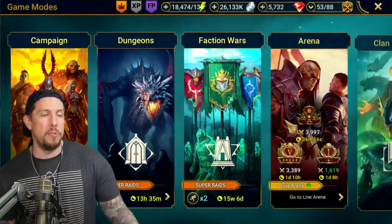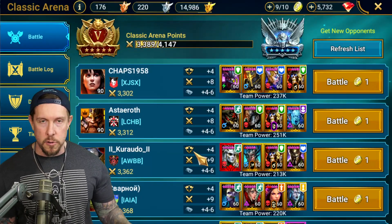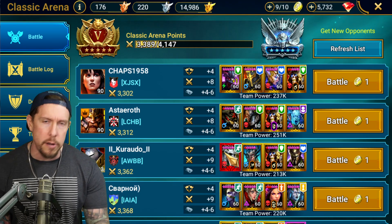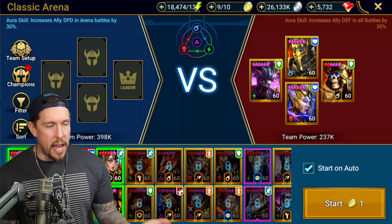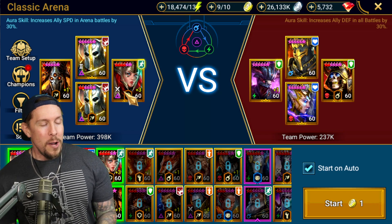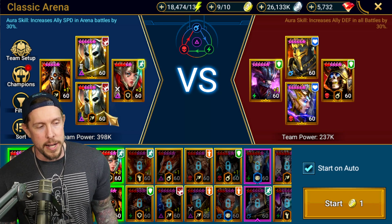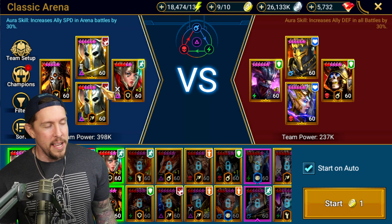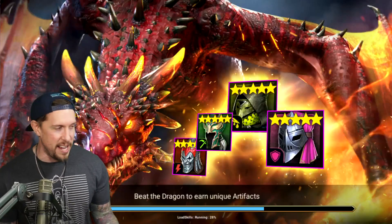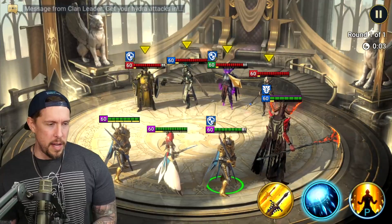Both Hegemons are kind of built as nukers — one is all-out nuke with attack percentage on the boots, and one has a little more accuracy on the banner. I made this fun little team: Double Hegemon and Arbiter. We don't really need Arbiter since we're going first with both Hegemons, but you never know with a tanky team. I'm not going to show dungeon content on Hegemon today because honestly, unless I pulled him in the early or mid game, I probably wouldn't be running him much in PVE.